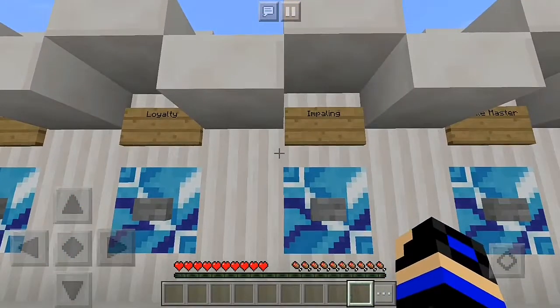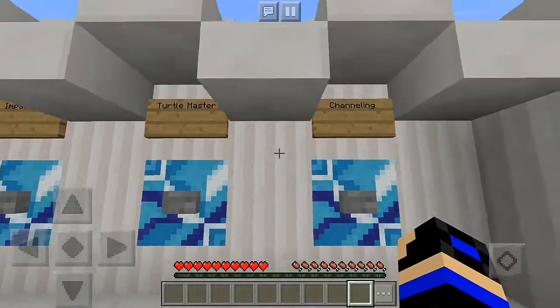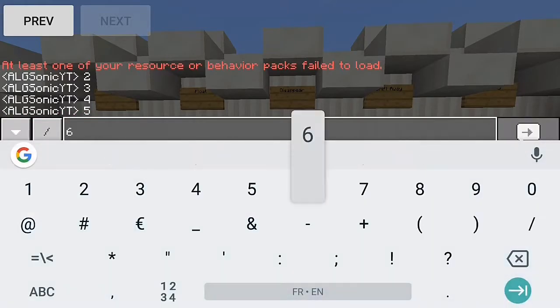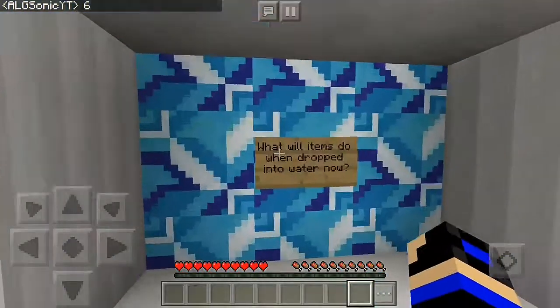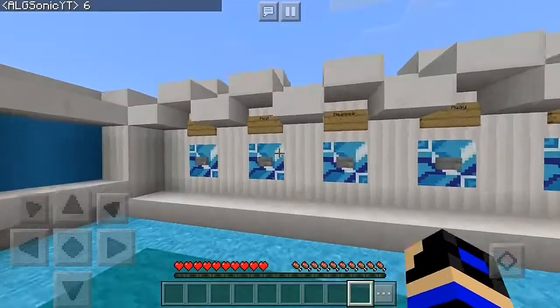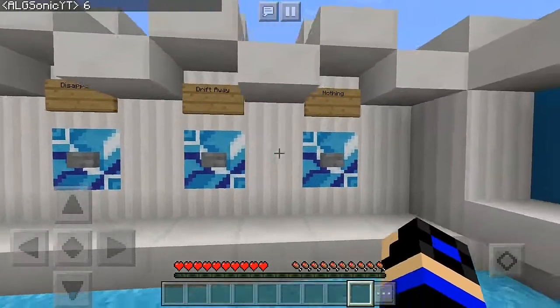Which of these is not an enchantment for the trident? Reptile, Loyalty, Impaling, or Turtle Master? Clearly it's Turtle Master — six points. What will items do when dropped into water? They just flow.